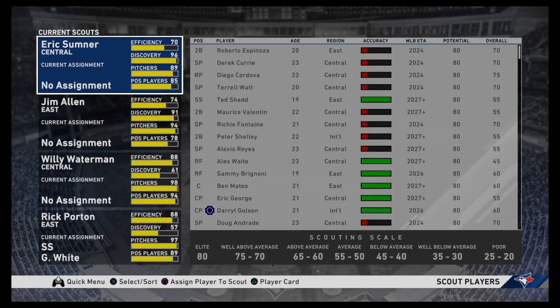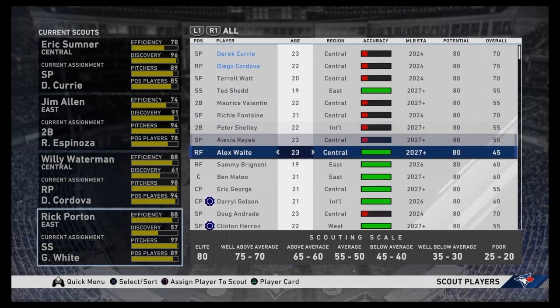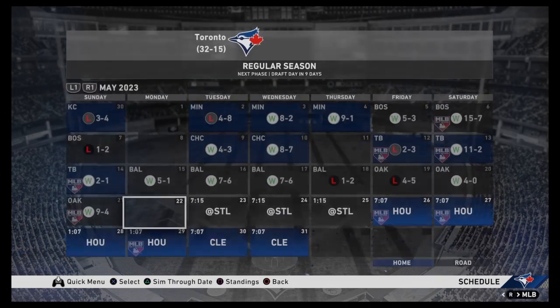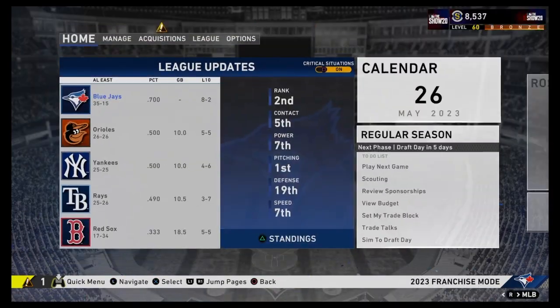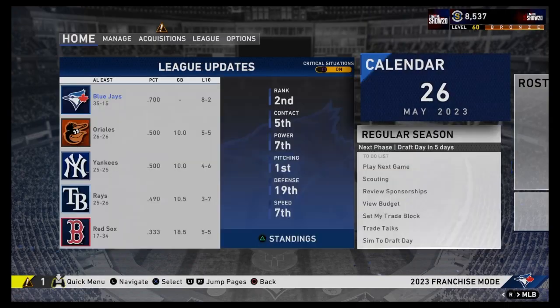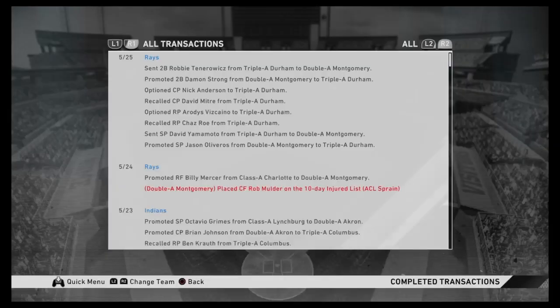We're going to go ahead and do them all at once here to get everybody back to normal. East, central, and another East guy right there. Back on the bench. Coriel needs a triple for the cycle - we still win that one, well done. Another transaction notice. Five days till the draft - looks like it's going to actually be at the end of this month.